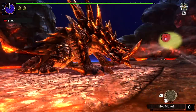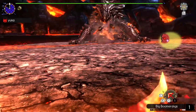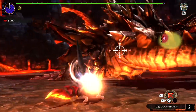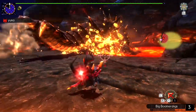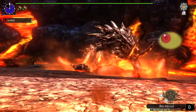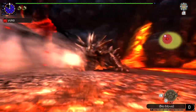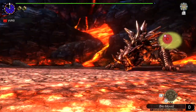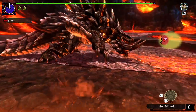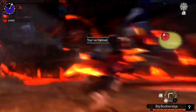Monster Hunter Portable 2nd introduced Akantor, a flying wyvern nicknamed the Tyrant of Fire. This was another monster focused on volcanic areas. This massive boss would hit like bricks and would use a special map called Ingle Isle to dive in and out of the ground, including moving to the other end of the arena to perform a massive breath attack. The killer feature gameplay-wise was its ability to inflict the defense down status, which would make it much easier to one-shot greedy and unprepared hunters. Its weapons are iconic for having massive raw power but a lot of negative affinity.